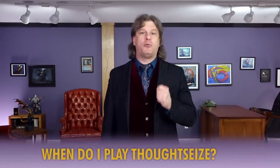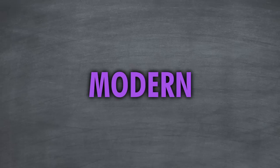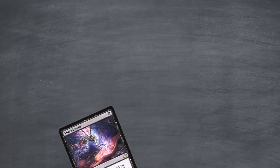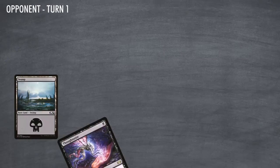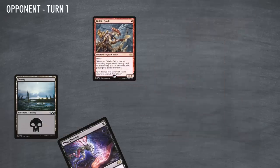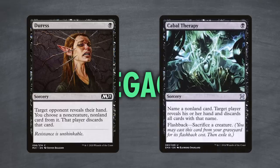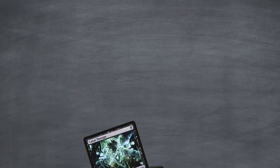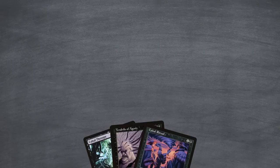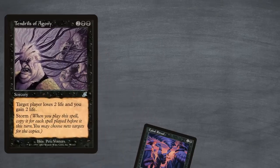By investigating what to take with Thoughtseize, we've already learned a lot about when to play it. In Modern, you're incentivized to fire it off straight away — decks are optimized to the point that not having a play on early turns can have a huge effect. If we decide to not Turn 1 Thoughtseize, our opponent might get to play their Noble Hierarch or Goblin Guide that their hand was leaning on. When playing Legacy with cards like Duress and Cabal Therapy, it's often correct to hold the hand disruption until later in the game, because removing a Force of Will early game isn't worth it — you need to get to the mid-game to combo off, so removing it the turn before or the turn you want to go off is much more valuable.